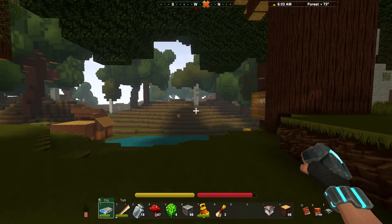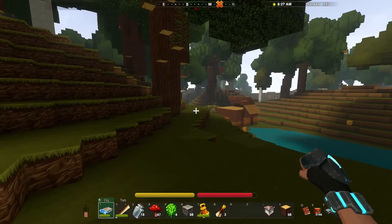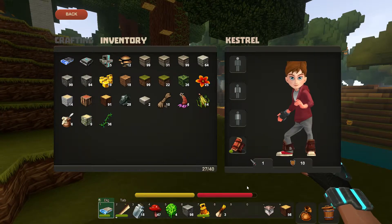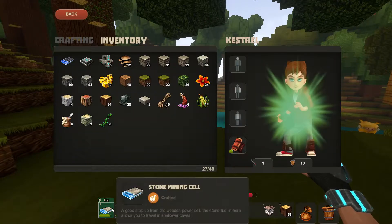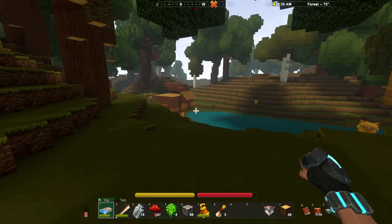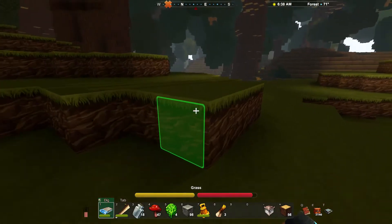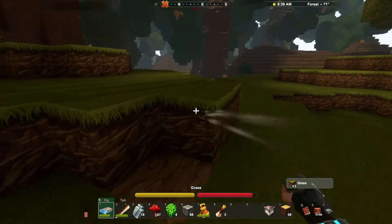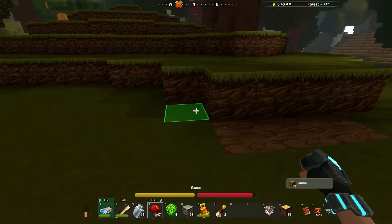Another big difference is that I do not have a pickaxe, or any axe for that matter. What I have on my wrist — you can see it right there — is called a mining cell. This is a stone mining cell, and this is what you use to interact with blocks. Sort of like a vacuum cleaner. It's actually kind of cool.